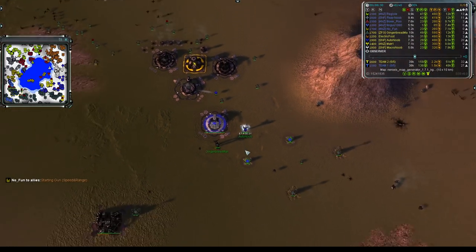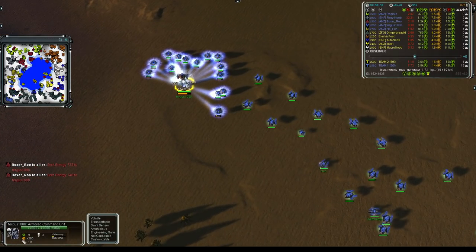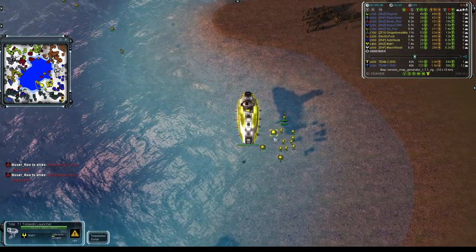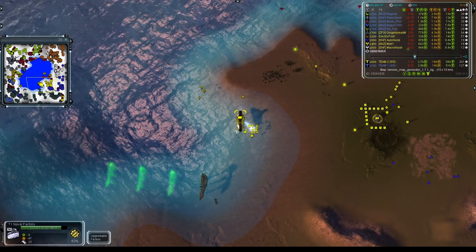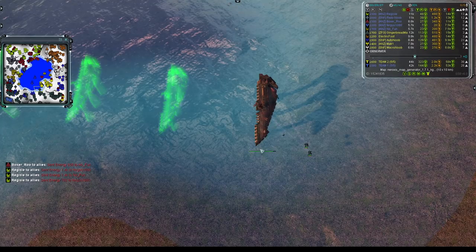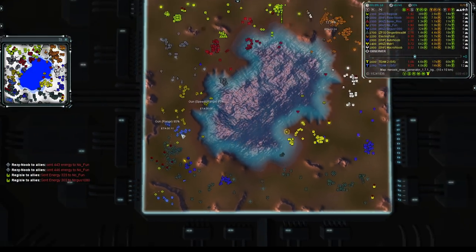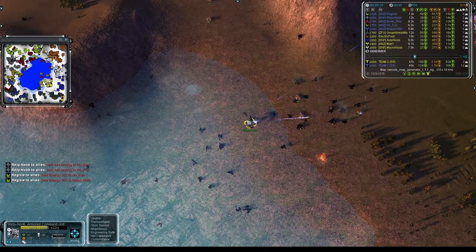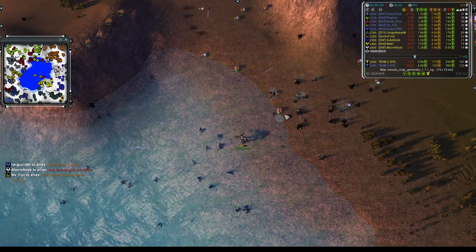Fergus is having a really torrid time facing all this T1 spam from Gingerbread Man plus two comms. Auto Noob's T2 upgrade is 35% done — once complete they can start setting up shop and Fergus is essentially homeless. A valiant effort from team two to get re-established on the naval side with four naval yards queued up in the southern portion of the pond. Resi Noob racks up 35 kills, taking a battering at about 8100 hit points.